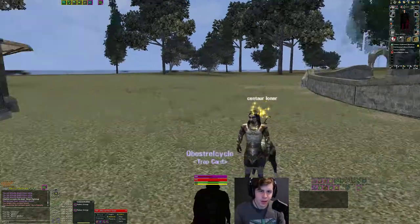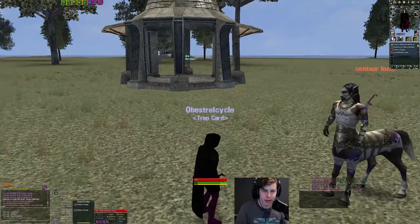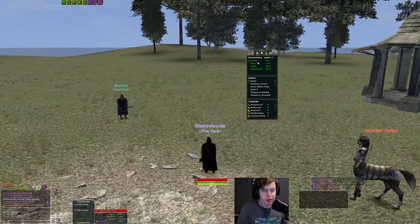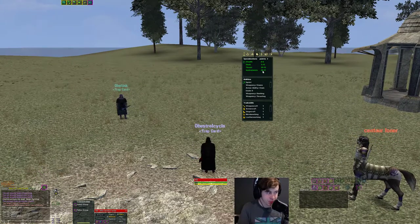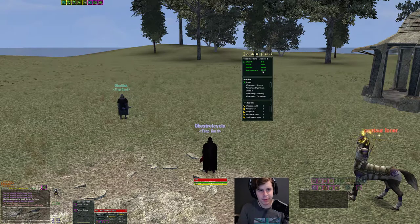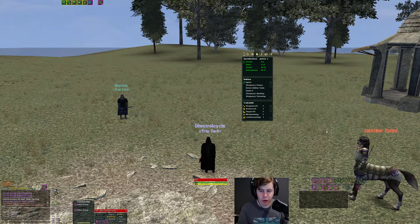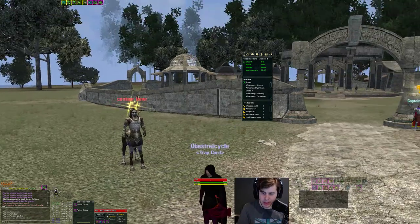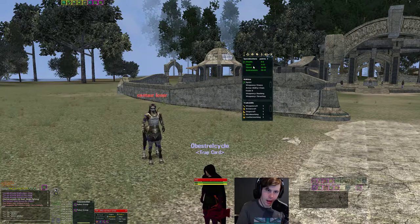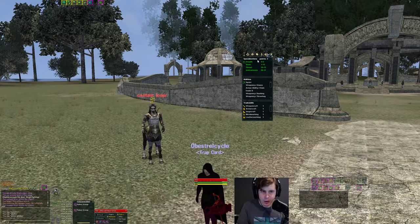So we're going in game. This is my Minstrel with my little pet friend here. Looking at a standard group spec - 50 instruments is pretty much a given on any Minstrel spec. Everyone's going to go 50 instruments because you really need it for your pet. The more instruments you have, the easier it is to maintain charms. I'm charming a level 56 pet at rank seven with 50 instruments and not really having issues.